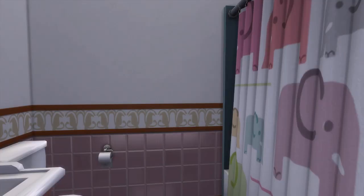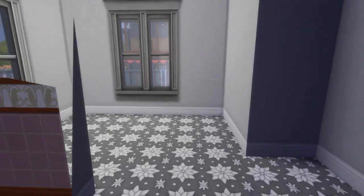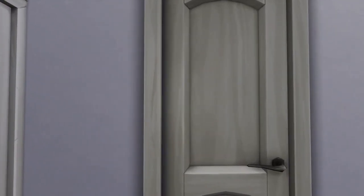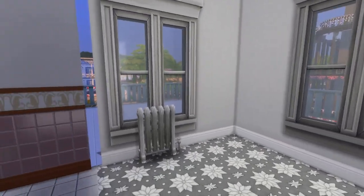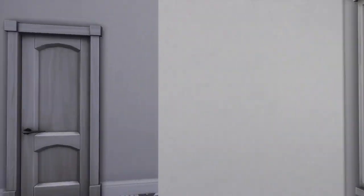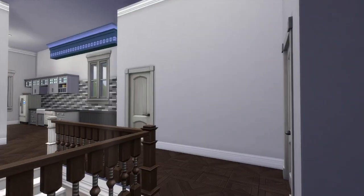This is the shared bathroom — it's a little dated, not the best, but clean. And this room right here I really thought would make an excellent nursery. I love the carpeting in here — it gets such good light, it's so peaceful. I just think this would be a great little nursery room.